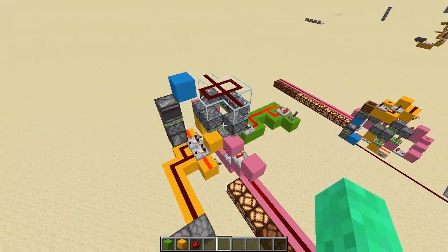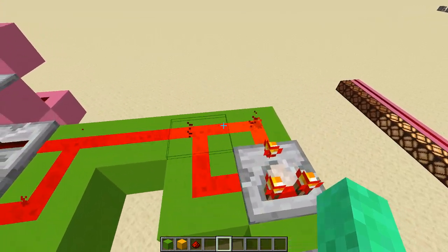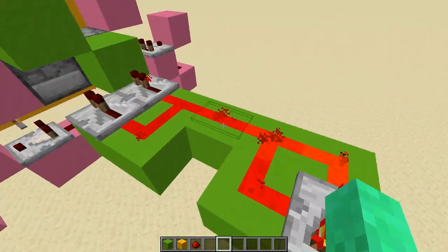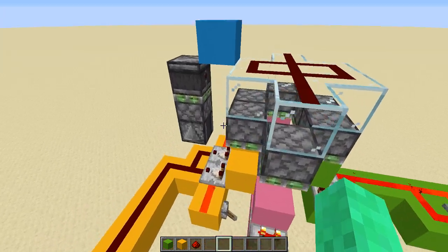Pretty much what it is, it is a mass item counter, or just any sort of counter. At the moment this is doing a bit of a useless count — it is counting from this comparator clock right here how many pulses it does. But yeah, this is a pretty cool design, I'm pretty proud of it.